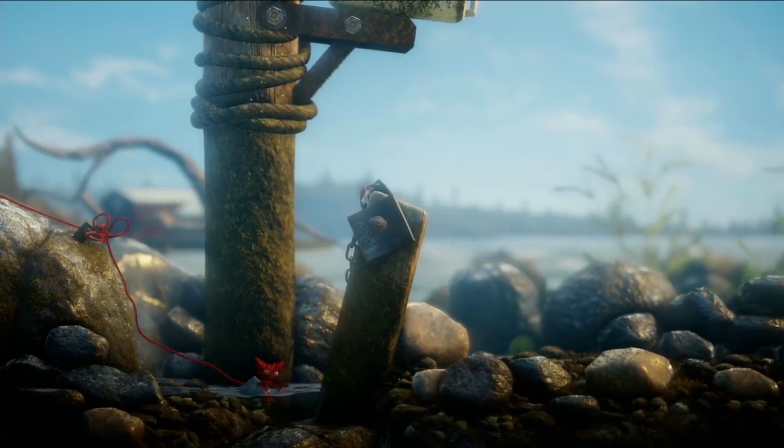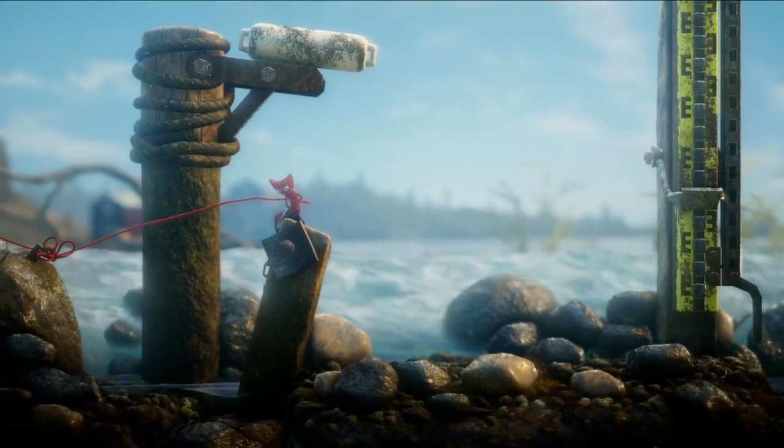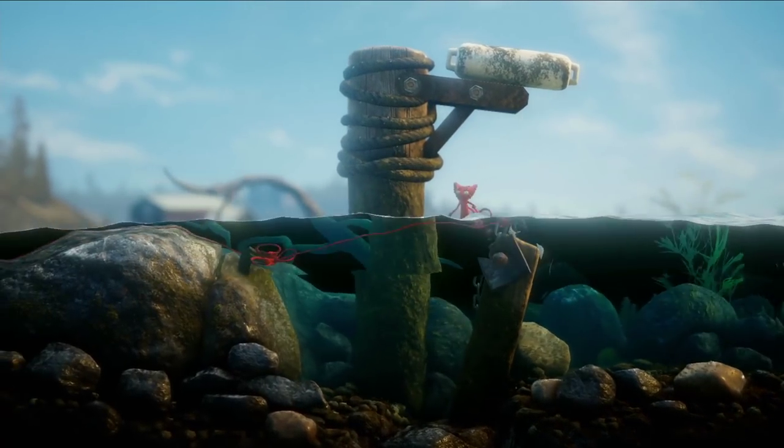Here you can tie two knots to create a bridge, which also doubles up as a slingshot. You have to be careful though, so Yarny doesn't get washed away.